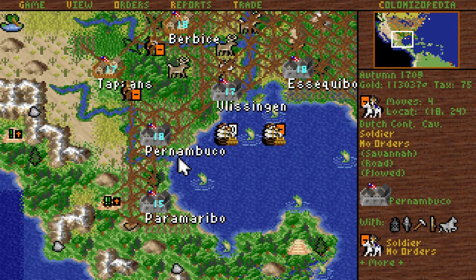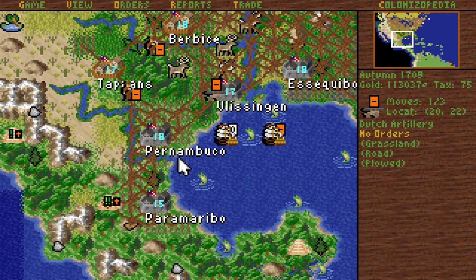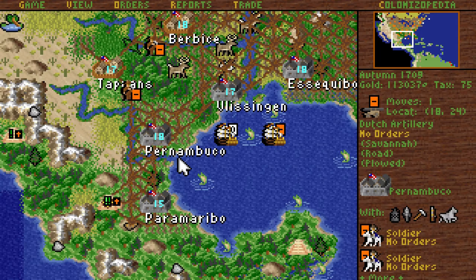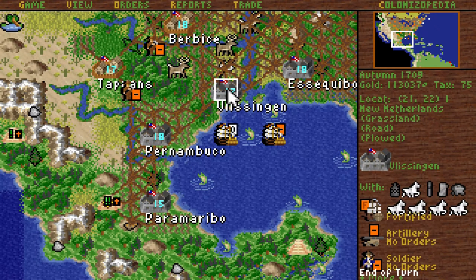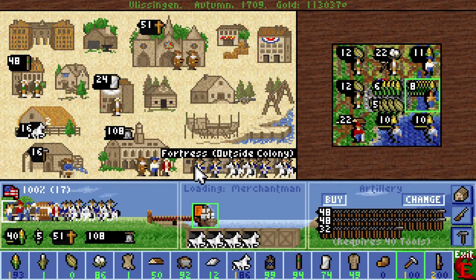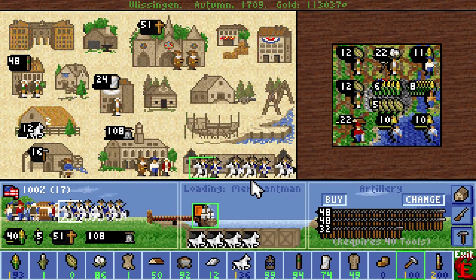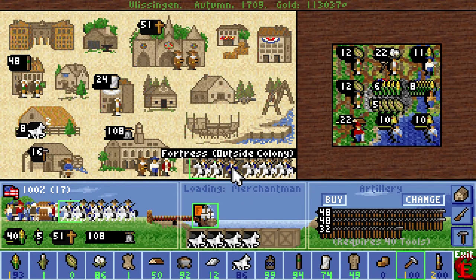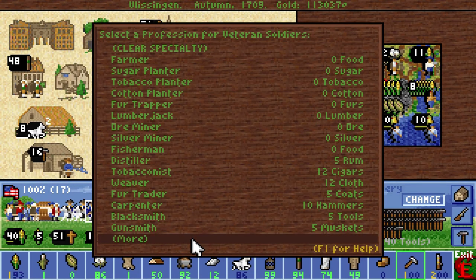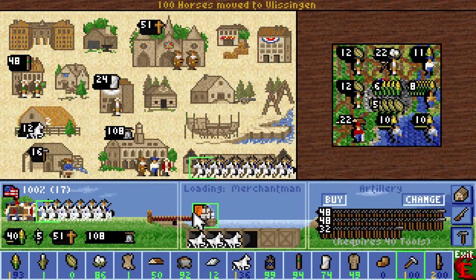You're gonna stay right here. Vlissingen needed one artillery, and the other one we're gonna send all the way to Paramaribo. Now we have two troops here that needed horses — three, actually. Let's start unloading some of the horses.